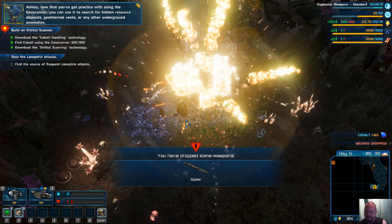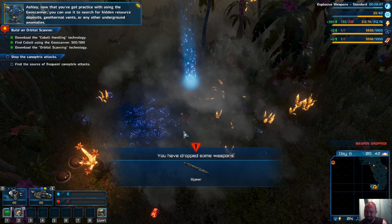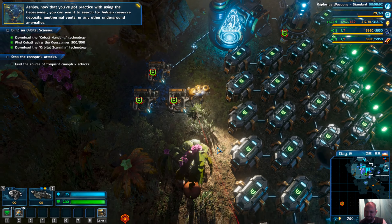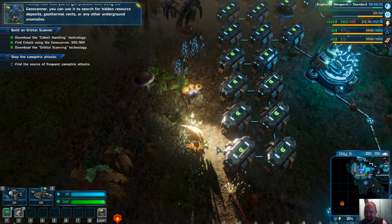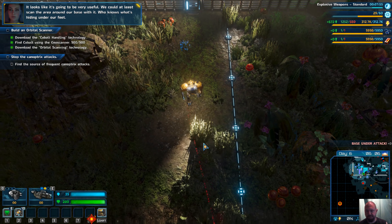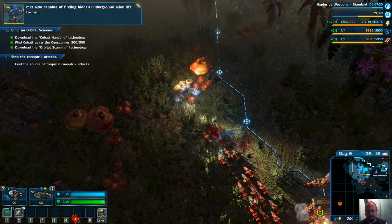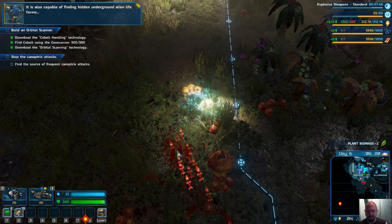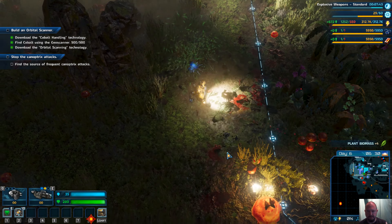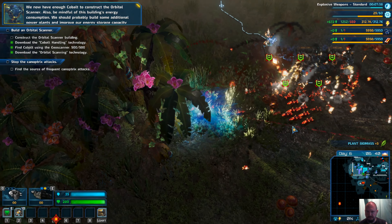Ashley, now that you've got practice with using the geoscanner, you can use it to search for hidden resource deposits, geothermal vents, or any other underground anomalies. That would be very useful — we could scan the area around our base with it. Who knows what's hiding under our feet? It is also capable of finding hidden underground alien life forms. We now have enough cobalt to construct the orbital scanner.